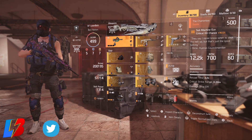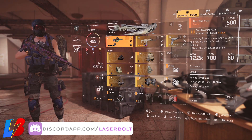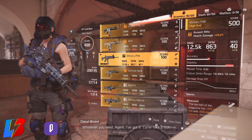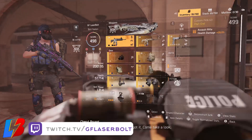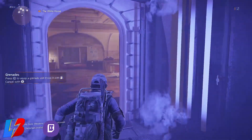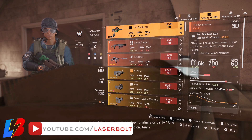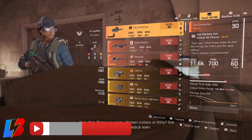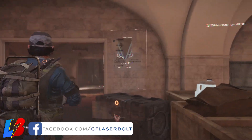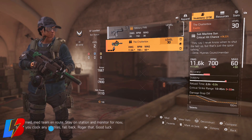The only reason we need to create a second character is because once you get an exotic on your first primary character, if you keep that exotic either in your stash or in your inventory, you won't be able to get that exotic again because technically you already have it. The only way to trick the system is to transfer that exotic from your main character over to your second character. All you have to do is create a brand new character, get him to the White House with access to the stash, log into your main character, put your exotic weapons in the stash, then go to your secondary character and have him hold those exotic weapons — even though he won't be able to equip them.